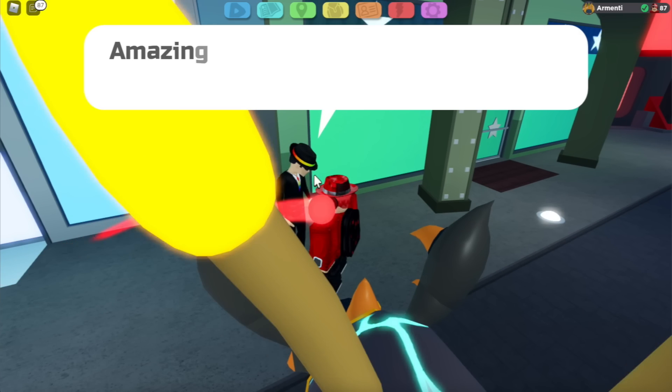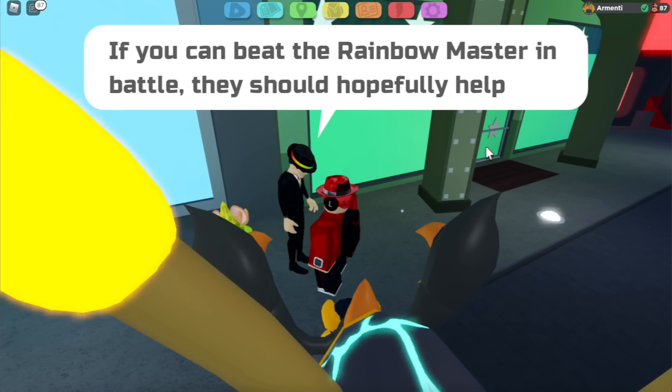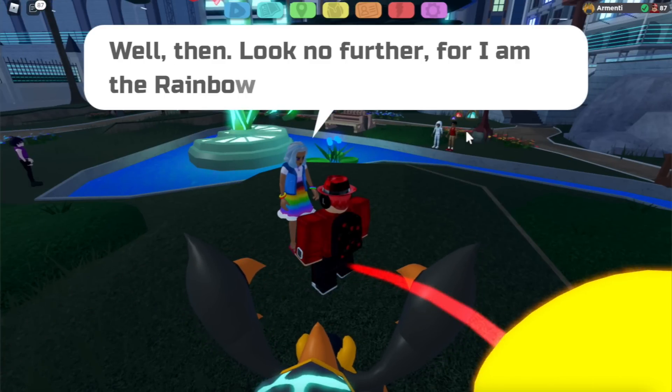After you defeat these six trainers, go to Rainbow Rick. You talk to him and he's going to reveal that there's actually a seventh mystery trainer that you have to battle. After talking to Rainbow Rick, just go to the Living District in Atletian City and find the Rainbow Master just chilling here.